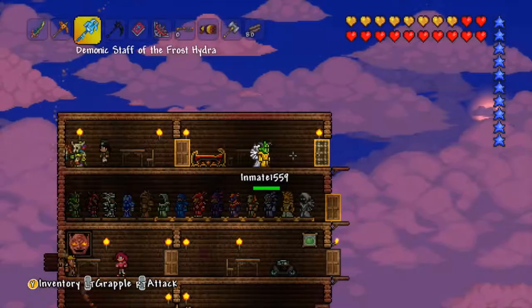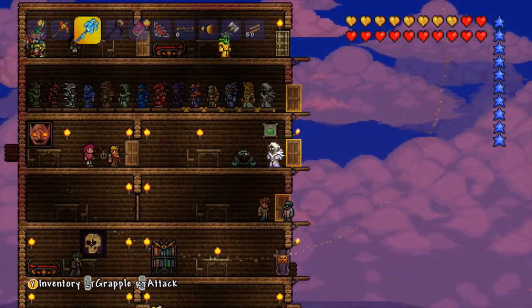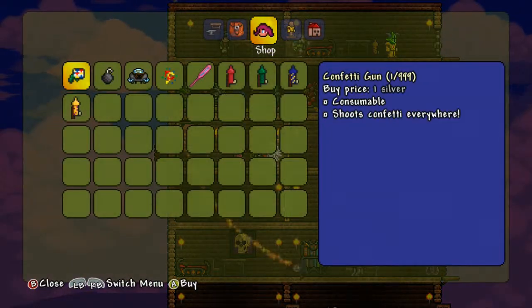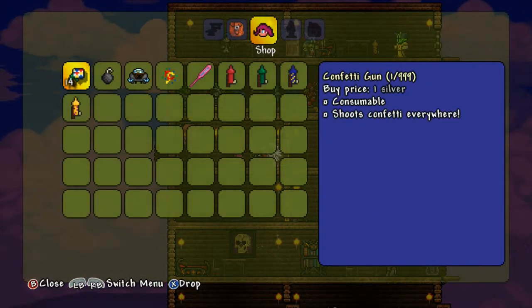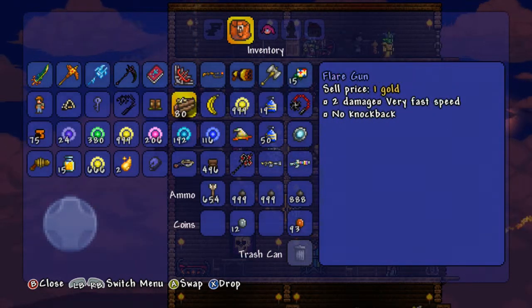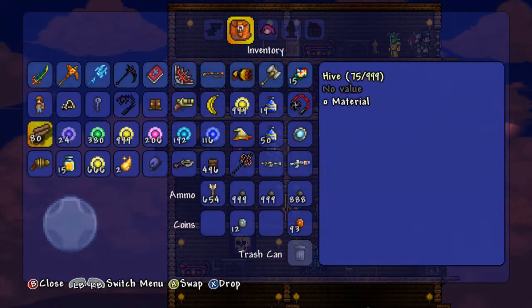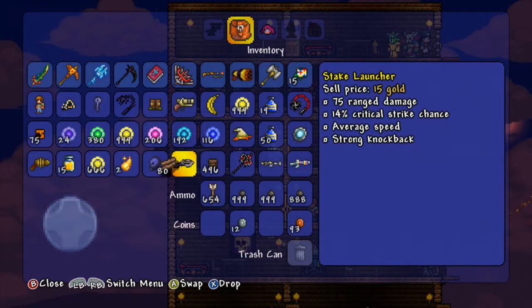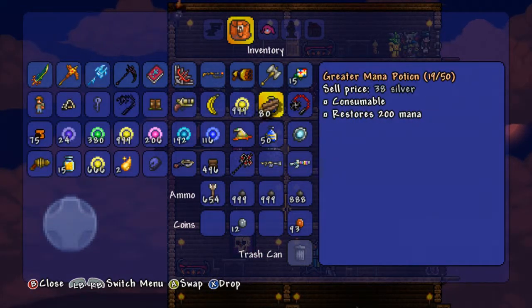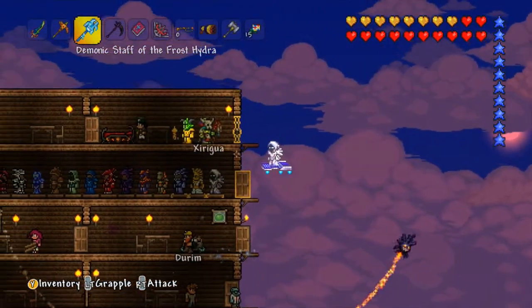I'm gonna stand on top. I gotta buy confetti. He has to do everything with confetti! Confetti! I'm gonna buy 15. What can I sell? I'm gonna sell something — not my souls! I need to sell something. I just bought a blowgun, oops, I don't need that. Look at my tree, it's just flying around me.